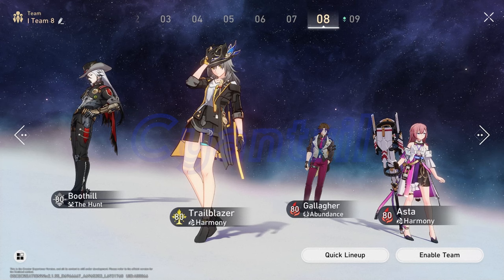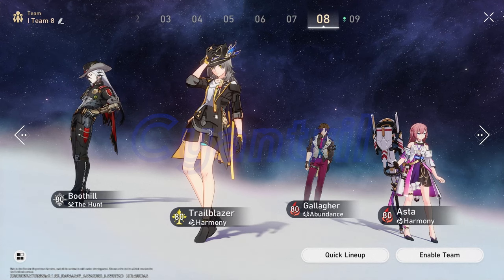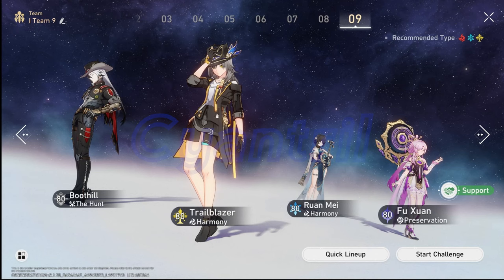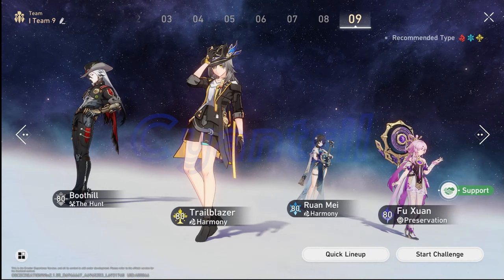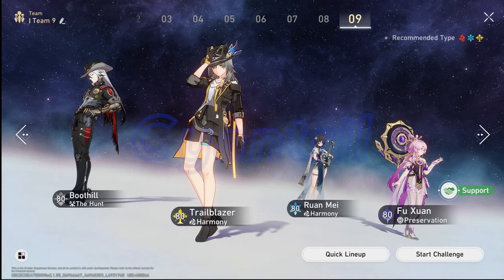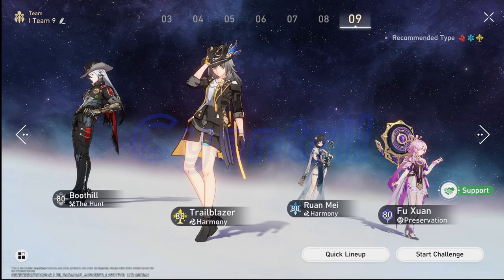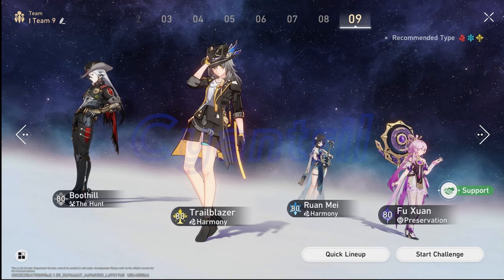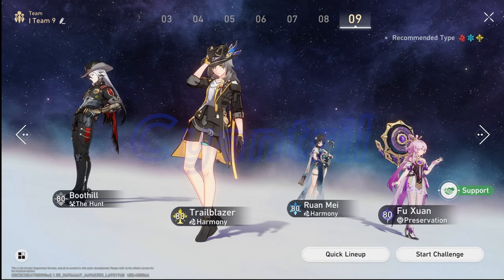First team: Boothill, Trailblazer Harmony, Gallagher, and Asta — as free-to-play friendly as possible. Second team: Boothill, Ruan Mei, Trailblazer Harmony, and Fusheng — a premium team for those who want to show off on the stats screen since Boothill's gear requirements drop significantly. This team does lose some break stat potential since it relies solely on Boothill for breaking, so it's recommended against imaginary, ice, or quantum weakness enemies, ideally with two of those weaknesses.